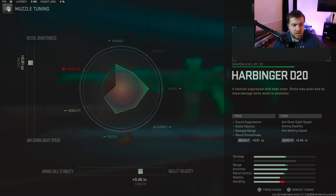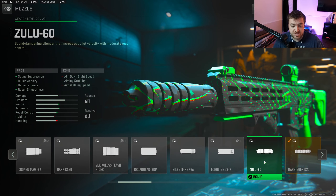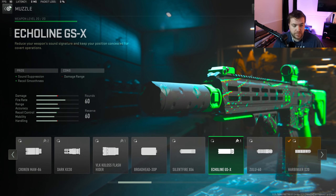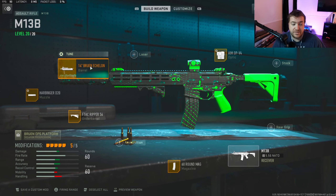I think this is one of the better suppressors in the game right now. You can also use the Zulu 62, but I like the Harbinger better — it gives a little bit better recoil than the Zulu, though it does slow you down slightly. With an assault rifle that really doesn't matter much since you're going to be slow anyway.